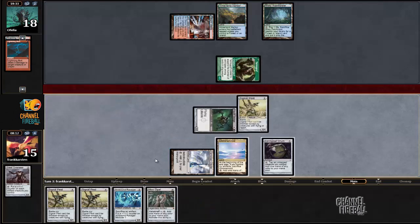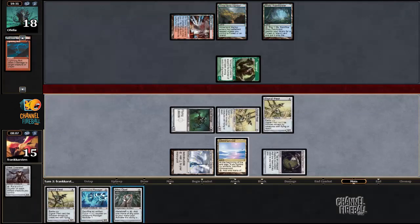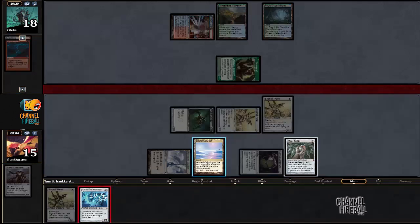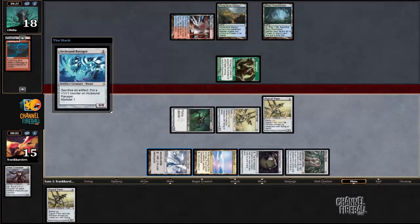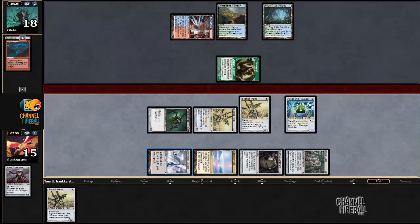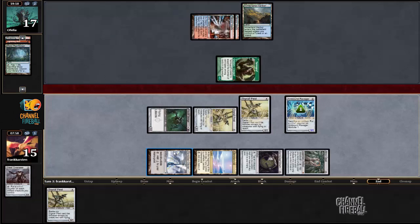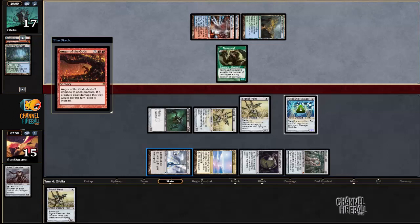I showed that I don't have Cranial Plating, which means he's more free to use that information. I could Spell Snare this, but that's fine — he doesn't have anything yet. If his hand is two lands, I'll win the damage race. If his hand is Pestermite and Splinter Twin, I'm probably not gonna win. If his hand is Anger of the Gods, that's just gonna be annoying.